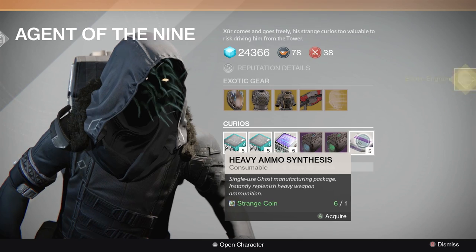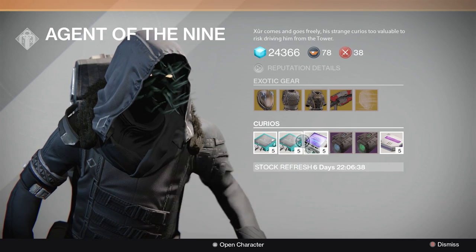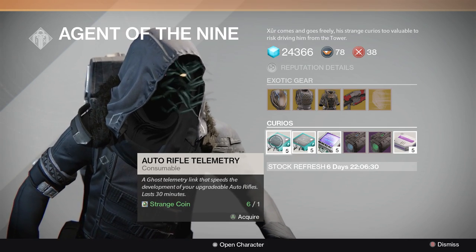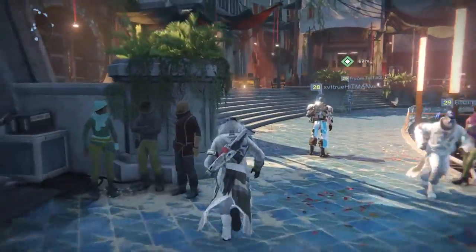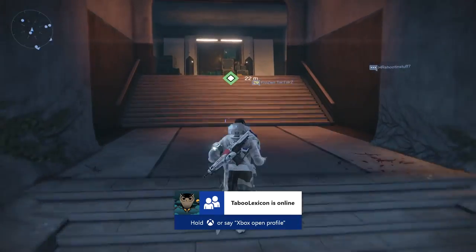I might as well buy this exotic engram and see what we get — with my luck it'll probably be something for a Hunter or something I already have. There are also five heavy ammo cakes, upgrades to the Sparrow, and consumables that help you upgrade your weapons faster. I should probably buy the one for the auto rifle because I just got a new auto rifle called the Hard Light. I already have the Suros Regime on my back, so I've got another exotic auto rifle.